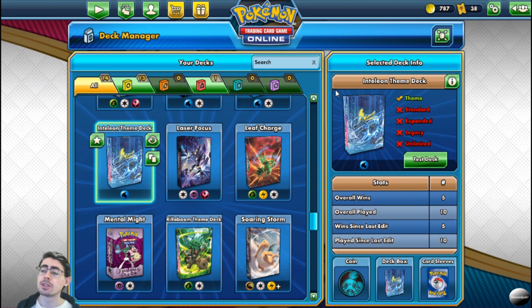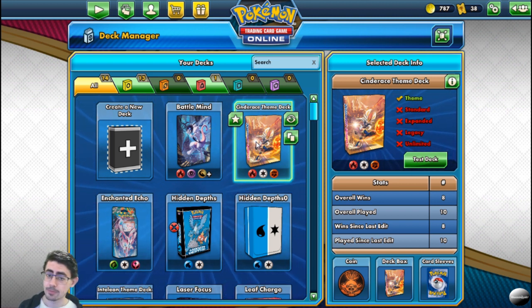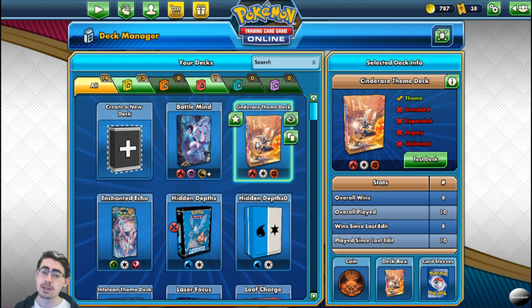Moving on to the deck that's performed best for me: the Cinderace deck. This is the deck that I thought would be the worst walking into this, because of the current meta — the overabundance of water decks. You've got Unseen Depths which is still doing pretty well, the Inteleon deck which came out, the Kyogre deck, and every now and again the Torrential Cannon deck coming out with Blastoise. So you've got three water decks performing relatively well in the current theme deck meta.